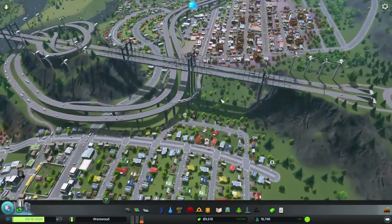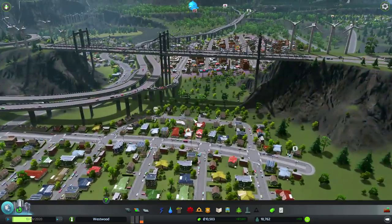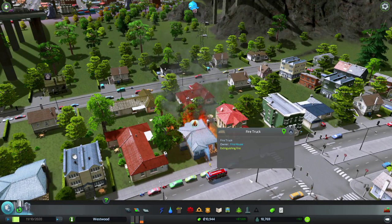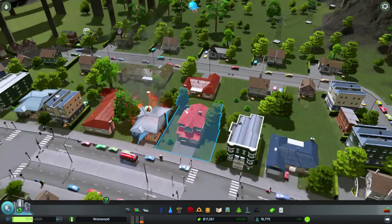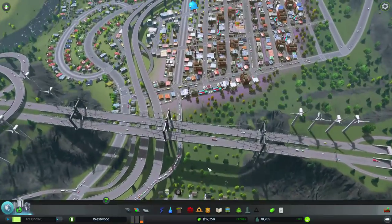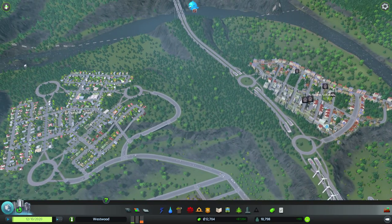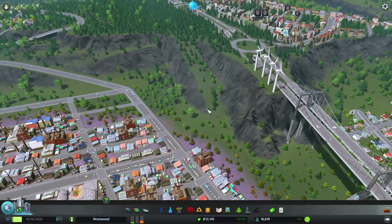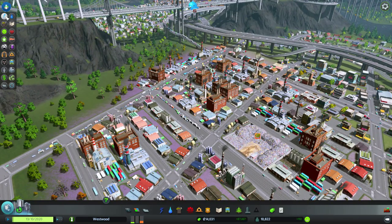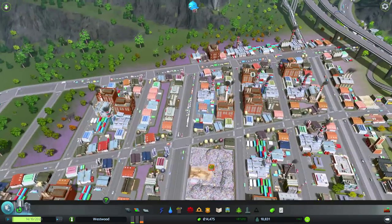While we're waiting on that, let's start expanding some of these areas. We've got this area we started with — it's only connected into here through one thing. Another fire — well, the firemen are here. Fire truck. Oliver Holmes — fireman, extinguishing fire. I think we could put a road going through there, and I also want a road to come up here with an off-ramp connected to that. Is this all traffic? Do we have a lot of traffic problems here? Let's take a look — this is a big traffic problem. Maybe adding these roads will help.